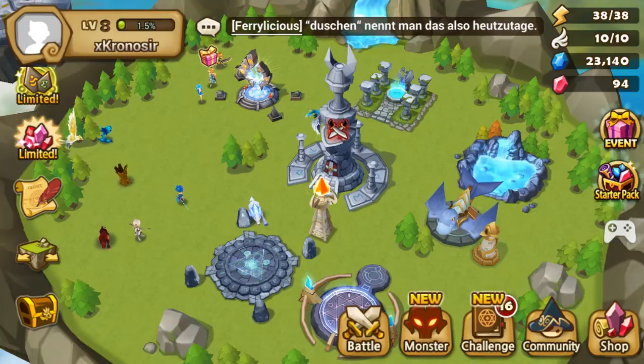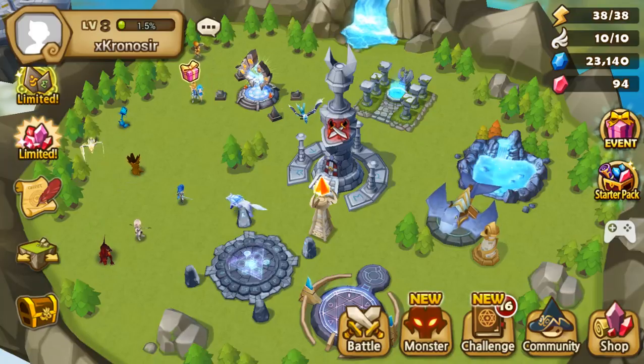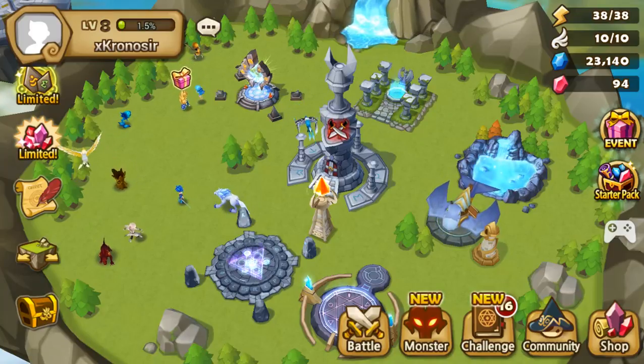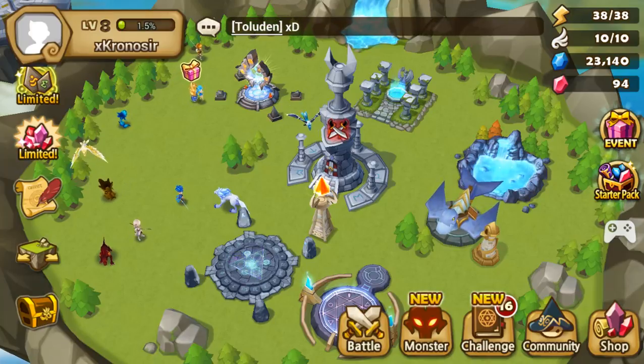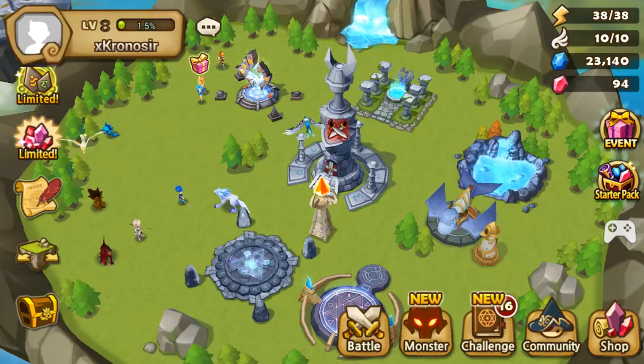Hello and welcome to episode 4 of Sumner's War on how to get crystals. So you want those red shiny crystals? Well, there are a few ways to get them, so let's cover them.